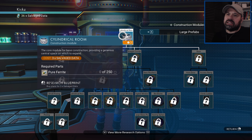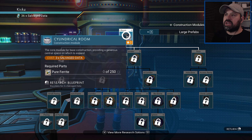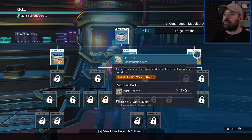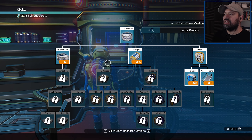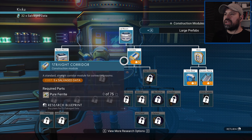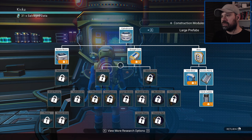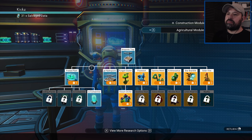Looking at the construction modules, the guys have been saying I need a bigger room to get the hydroponic farm thing to work. We have enough - the cylindrical room has a lot of space, we should be able to do something with it. We also have a big square room. We have 33 salvage data left so I might as well get the access ramp and a straight corridor. This is so addicting but I'm gonna get the access ramp and that's it - no more.